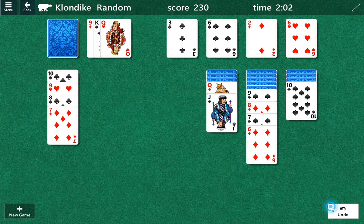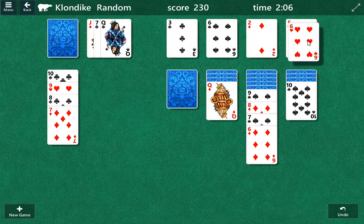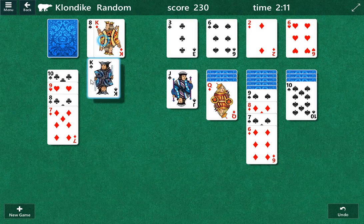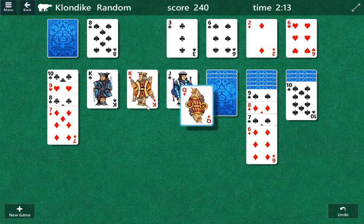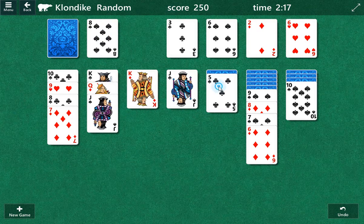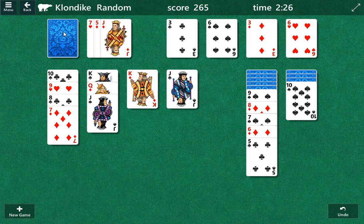Let's put the jack back. Okay, we leave the jack there. So we play — this is a complicated one, but I think we can make this work here. Queen — I'm gonna play this jack. That gives us a five we can play. Three, we can play. But we've gotta move these at some point.